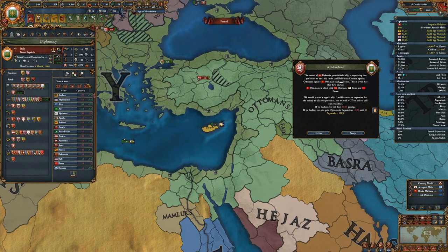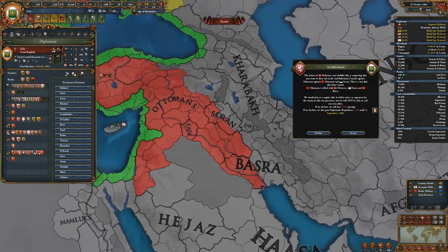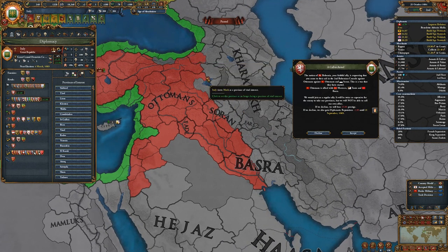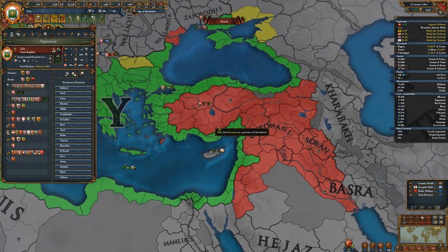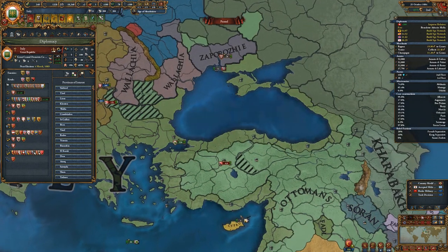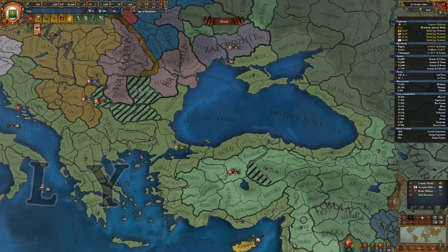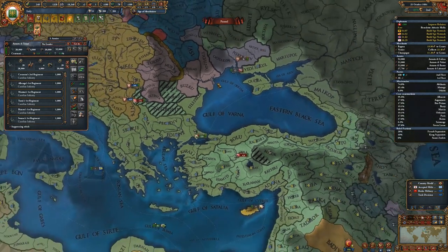Do I have everything that I want ticked? Down here, I want everything in here, and then I want all of this, and all of this. That looks good. I don't care about anything up here as much. Wallachia... we're gonna be at war with them anyway, so we'll get that province.